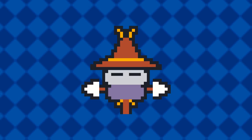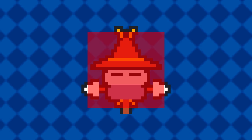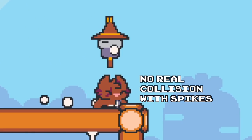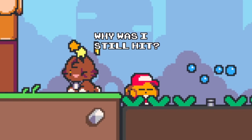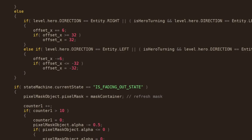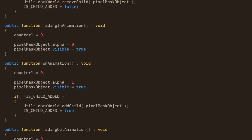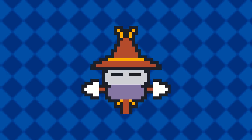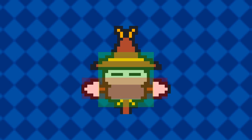In Super Cat Tales 2, some spiked enemies had a hitbox that matched the whole sprite area, meaning that no matter which part of the sprite Macmeow collided with, the enemy was always able to inflict damage. As I was developing Super Cat Tales Paws, I thought it was about time to optimize this by creating a new hitbox just for the enemy's spikes. This means that certain enemies now have up to two different hitboxes: one for the body and one for the spikes, which is the area that the cat cannot attack.